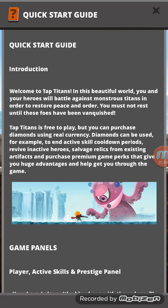The introduction reads: Welcome to Tap Titans. In this beautiful world, you and your heroes will battle against monstrous titans in order to restore peace and order. Tap Titans is free-to-play but you can purchase diamonds using real currency. Diamonds can be used to end active skill cooldown periods, revive active heroes, and salvage relics from existing artifacts.